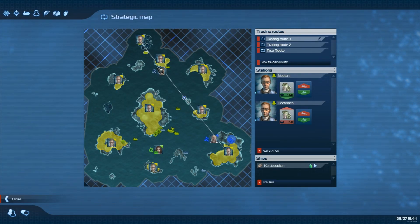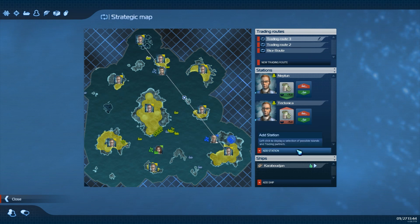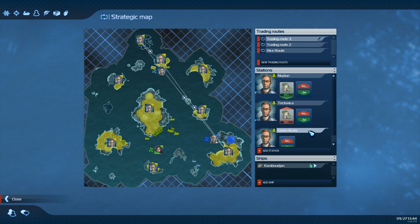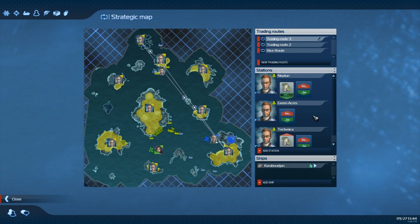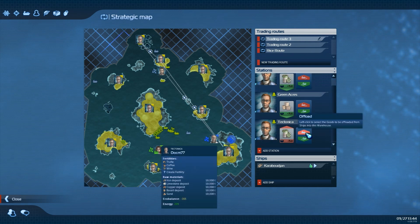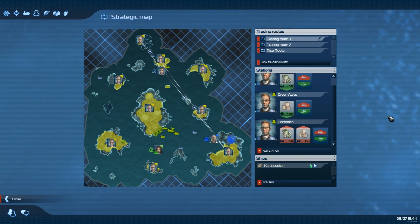We're gonna go bam, bam, and bam. Okay, so add a station — and that station is called... Can it be moved up? Yes. And here we pick up the sugar, and on our main island we drop off the sugar.